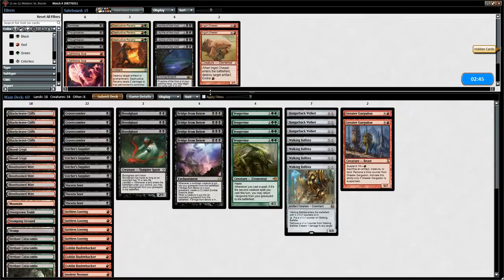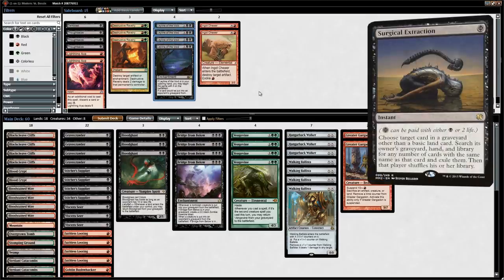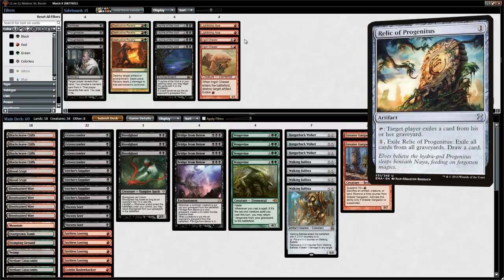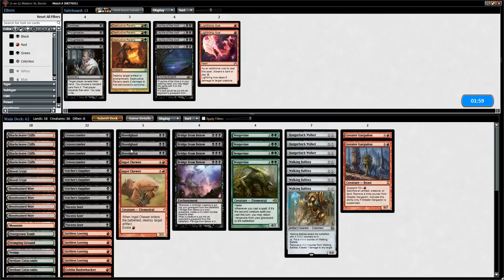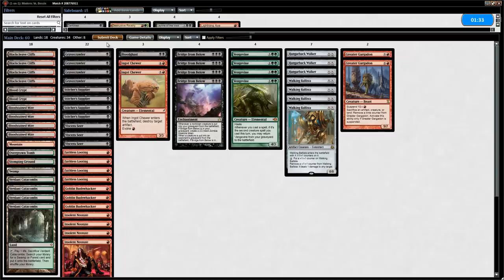Against the Black-Green Eldrazi-type deck, the opponent could be bringing in Leyline of the Void, Surgical Extractions, or graveyard hate in artifact form given the Ancient Stirrings. Bringing in a few copies of Ingot Chewer is not a bad idea — we'll try Ingot Chewer instead of Ravenous Trap before we see any enchantments. Could see cutting some Bloodghasts in this matchup.